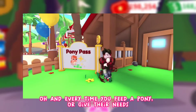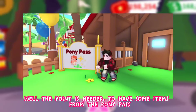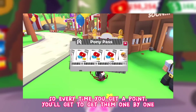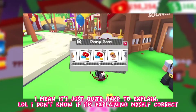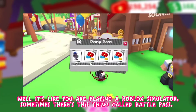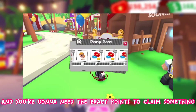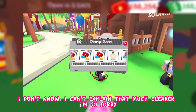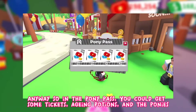Every time you feed a pony or fulfill their needs, you receive a point for the Pony Pass. Those points are needed to claim items from the Pony Pass — it works like a battle pass in Roblox simulators, where you complete tasks to earn points and claim rewards. From the Pony Pass you can get tickets, aging potions, and ponies.